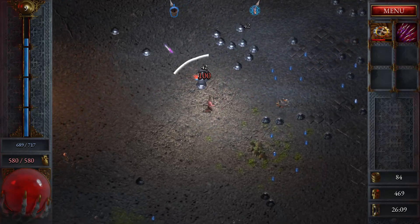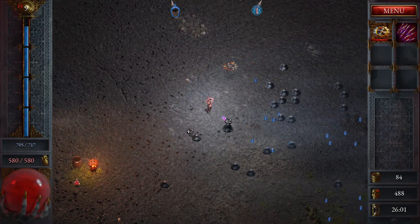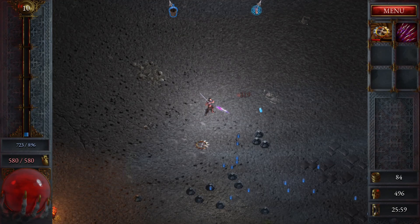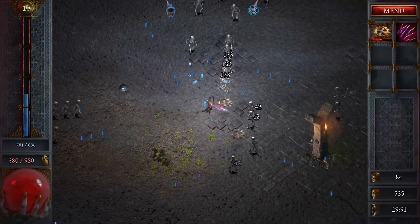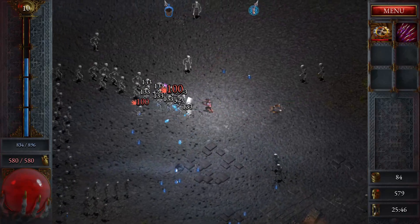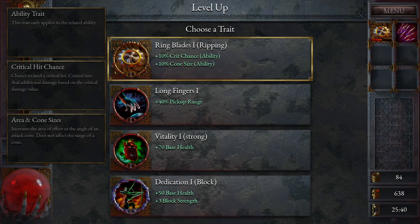Starting to get surrounded. Let's find a way through. The phantom needles are helping me kill these guys in kind of one hit — most of them — because they do hit automatically. 8% area cone size is good. We'll just start throwing these guys down now. This works towards our 50,000 skeletons, of course. 10% crit chance — not the crit chance I want, because it's only on the blades.